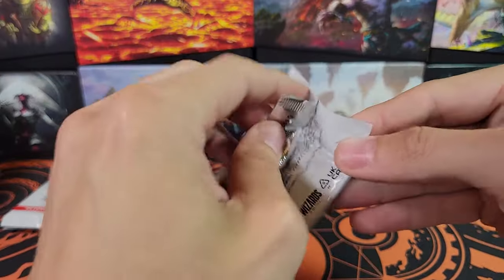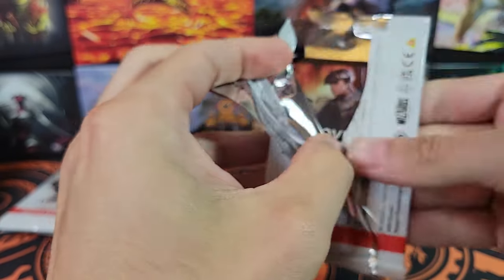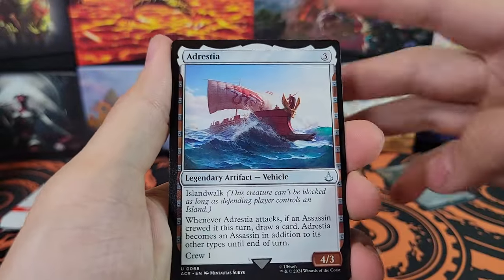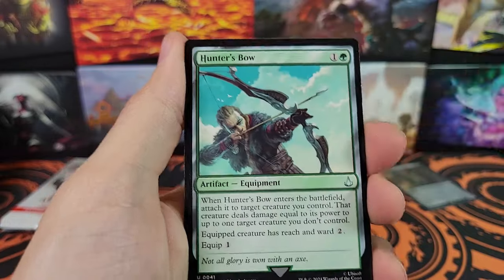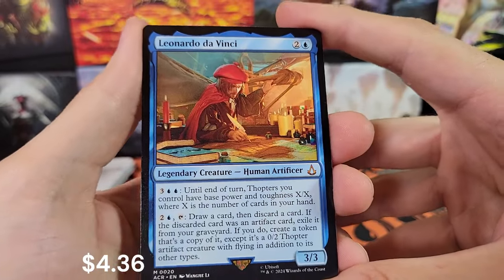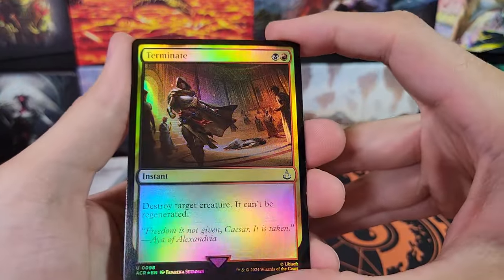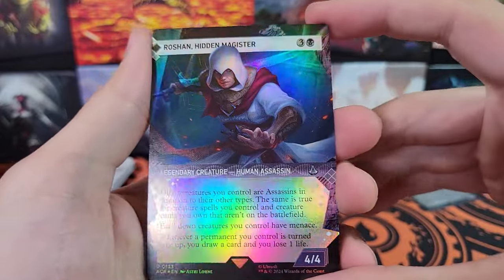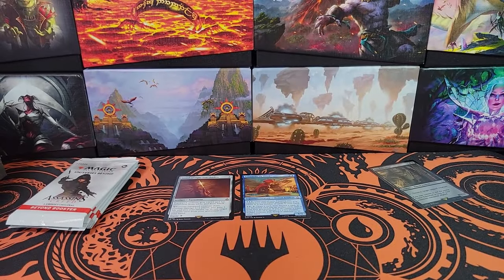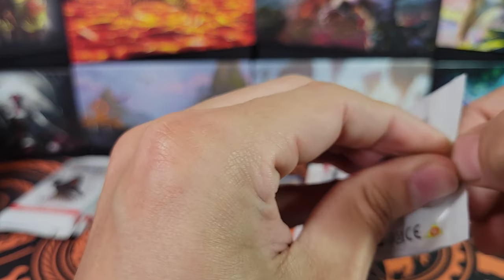Next pack. Assassin Initiate, Adrestia. Hunter's Bow. Got a Plains. Leonardo da Vinci — very cool. That is a Mythic. Big character in the Ezio Trilogy. Terminate for the foil. And Roshan — foil showcase uncommon. I think that Sword of Light and Shadow is probably still our best card.